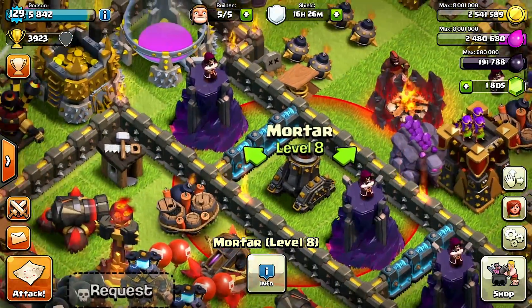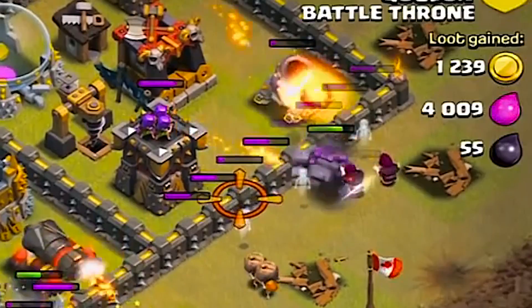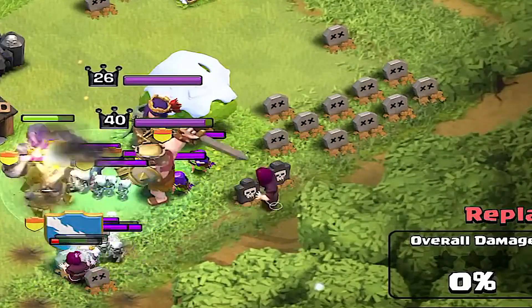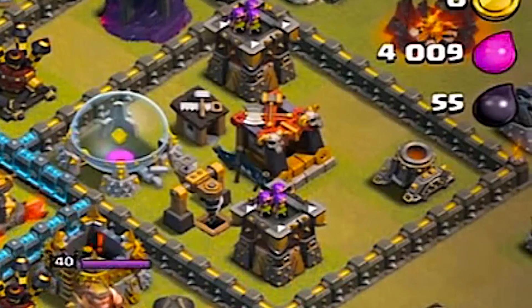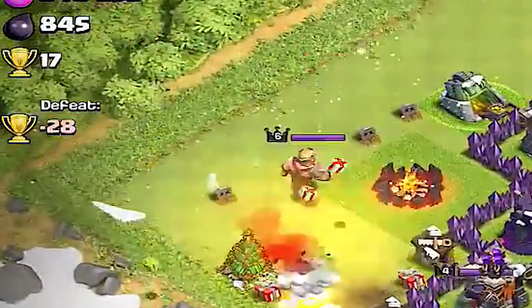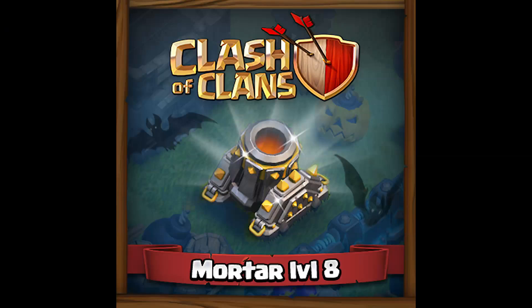Coming in at number four, it's the Mortar. The Mortar has a damage per second of 13 and hit points of 670. It does splash damage and has a range of 11 tiles, stopping wizards and archers cold. Mortars were a really big part for players in the higher cup range at stopping attackers from luring out their clan castle and heroes. Although it wasn't the strongest weapon, it was good at foiling attacks when placed near the edges of your base. It's also the only weapon with such a shiny look to it.